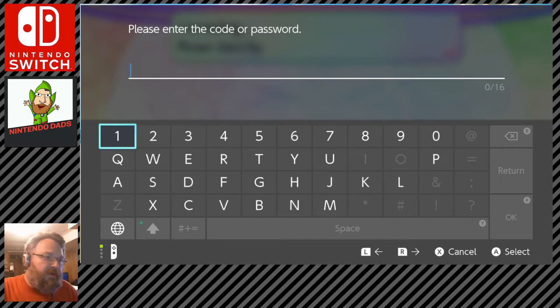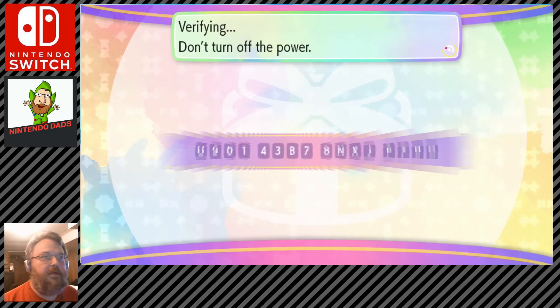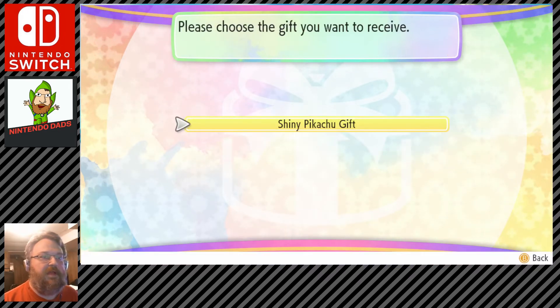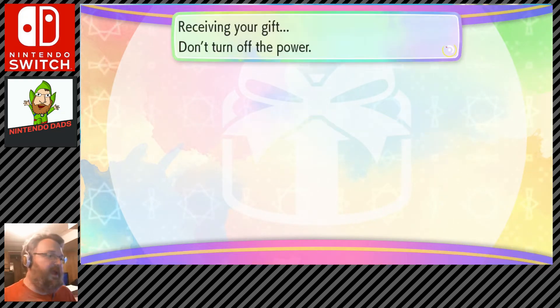I'll enter that real quick. There, I've entered my password — I'll click OK. Verifying, searching for gifts. Since I have the Eevee copy of the game, I get a shiny Pikachu. If you had the Pikachu version of the game, you'd get the shiny Eevee.